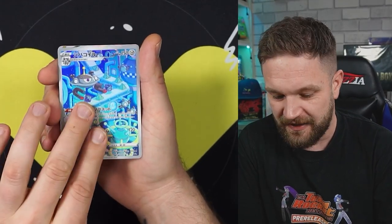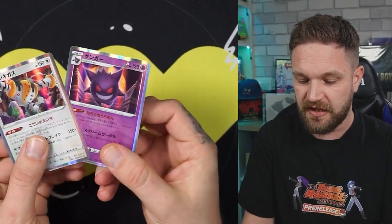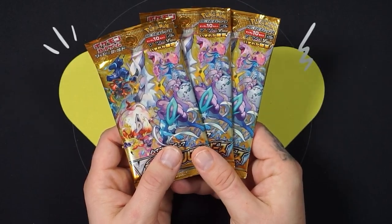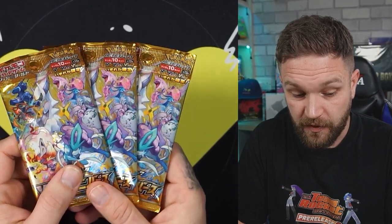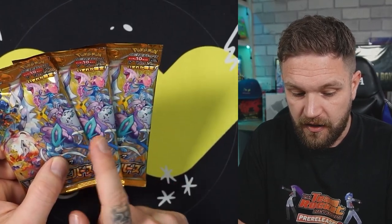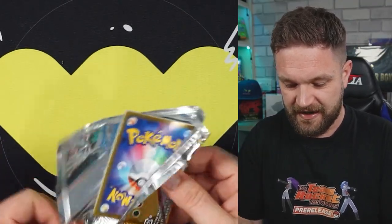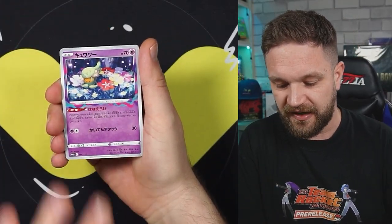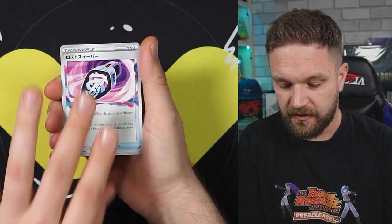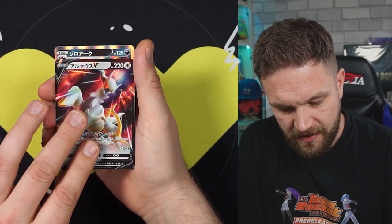V Star, and is that two holos? The Gengar artwork - so nice. Three packs left, only one AR card pulled in this box with three packs left - so every single pack is going to have a hit in it. No god pack again. There's got to be something in here. We got an Arceus V - standard V, two holos.